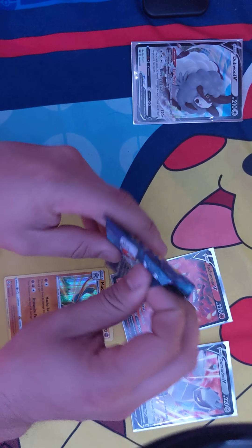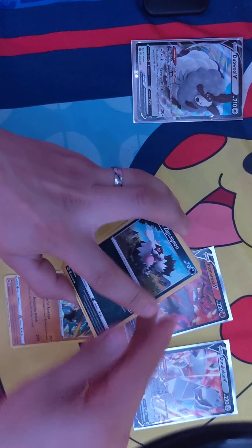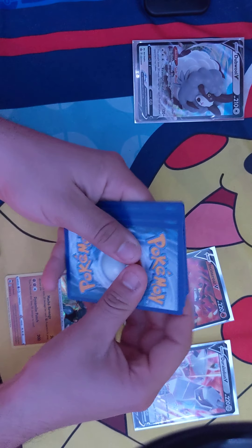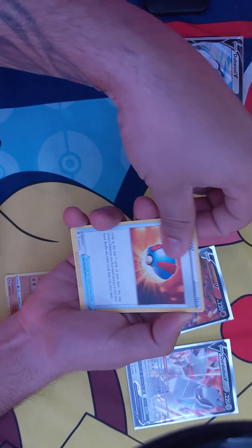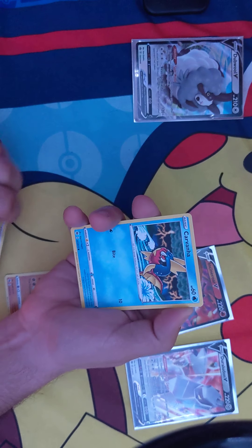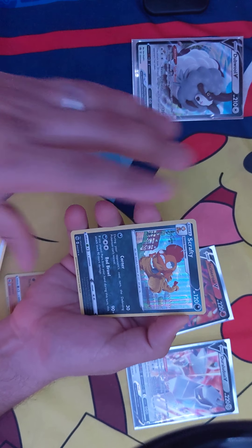Last pack. Can we get something out of it? Water, Team Yao Grunt, Pokemon Center Lady, Grapeball, Zig Zagoon, Weedle, Weedle, Cislipide, Swablu, Carvana, or reverse Zig Zagoon, and for a rare, Scrafty.